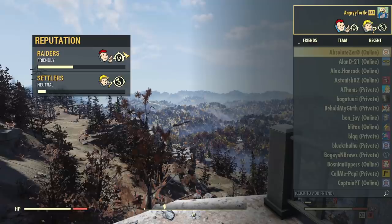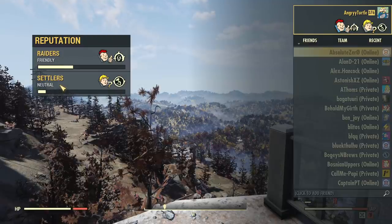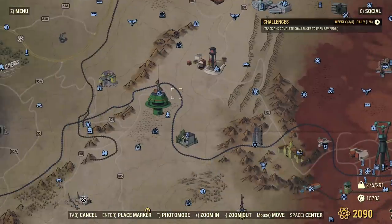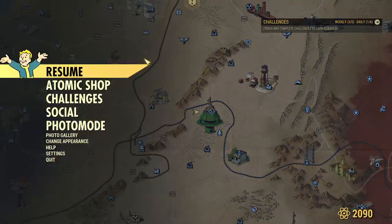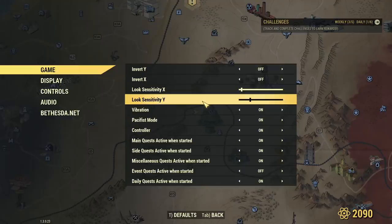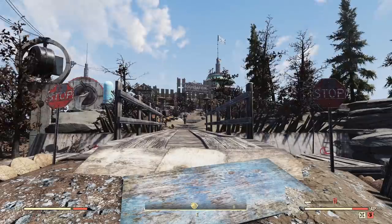The best and most time-efficient way to increase reputation is doing dailies for raiders and for settlers. Unfortunately, there is only one daily per faction available straight from their bases. I suggest going into your game settings and making sure 'daily quest active when started' is turned on — that way every time a daily is available it will pop up on your screen in the top right corner.